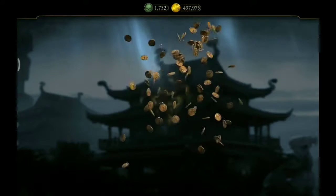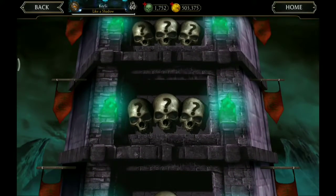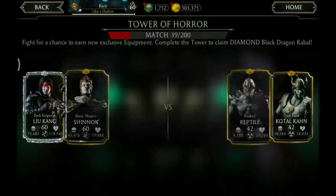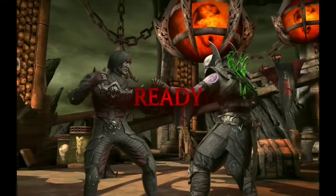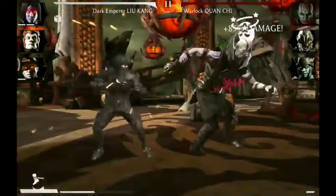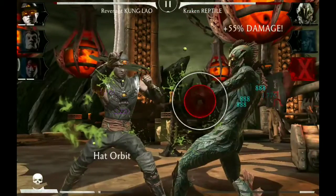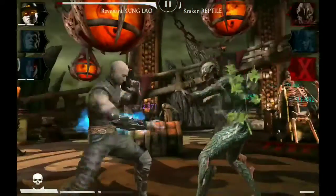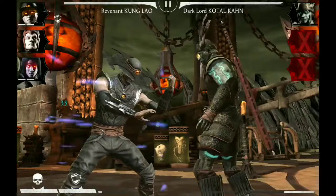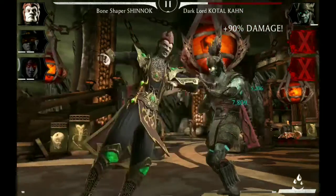Here we get Kung Jin's gear piece, some more coins for us. And next we need Liu Kang, Kung Lao, and we can keep Bone Shaper Shinnok. Special two by Liu Kang versus Quan Chi, and he's out. Kung Lao with a special two against Khameleon Reptile — he's out as well. Now we just wait for a special one for Shinnok, and here we got it. Victory.